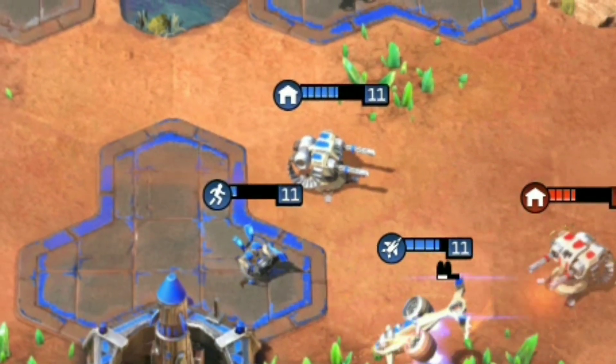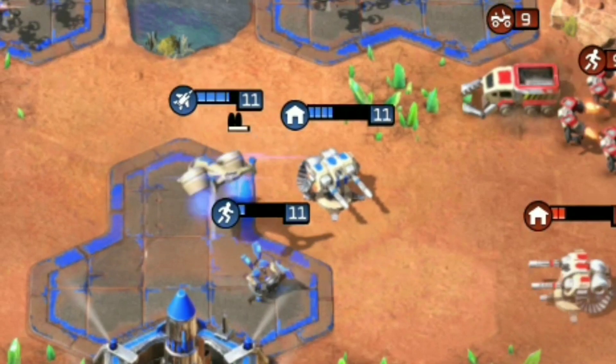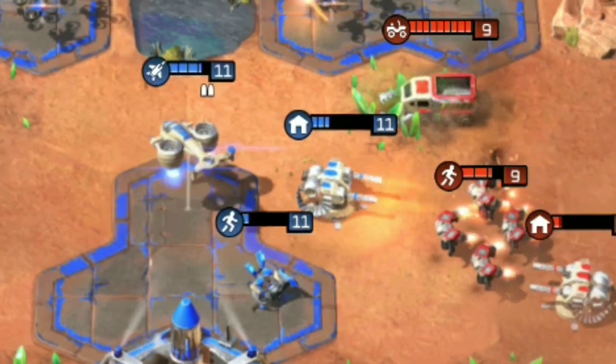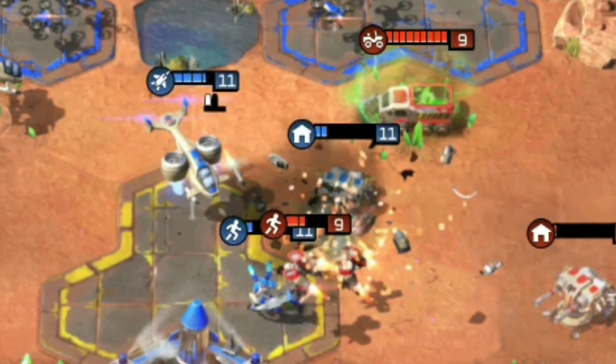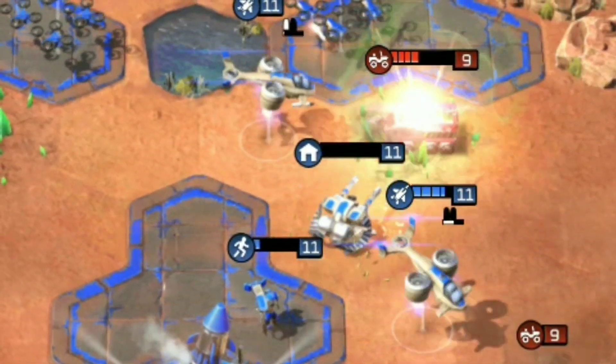Like with all commanders, levelling Lieutenant Strongarm also increases the health of both your base and harvester. Running an underleveled commander will leave you open to pressure on your fragile harvesters, or direct assault to your base.